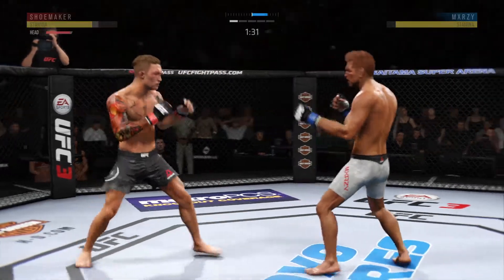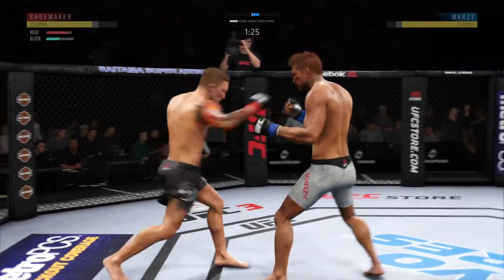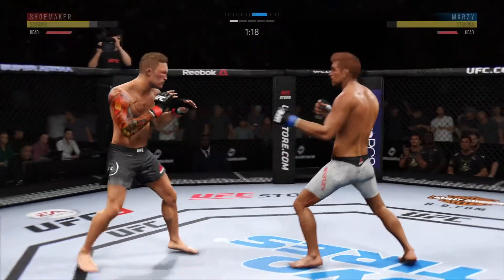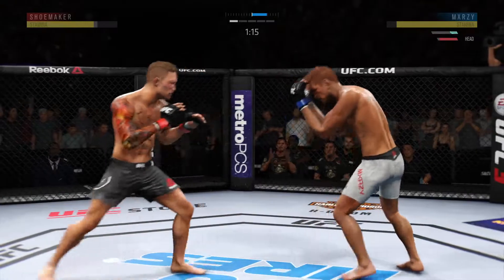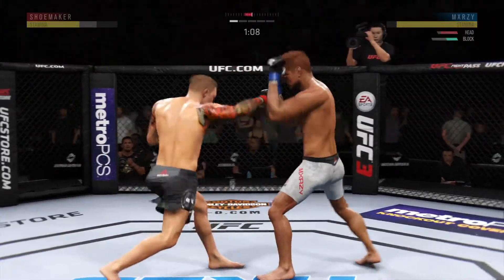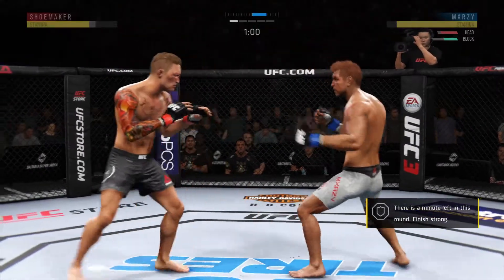It appears a cut has opened up on his cheek. He misses with a Superman punch. There's a nice jab, and he continues to effectively employ that jab — we told you he had one of the best in the game, and he is putting it to good use tonight. He just landed an outstanding leg kick. He lands the leg kick — the stats are in his favor when it comes to that strike. He eats a right hand there.